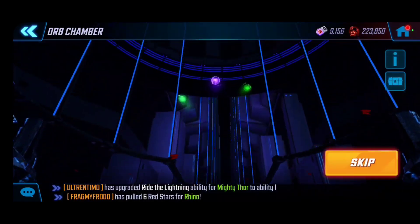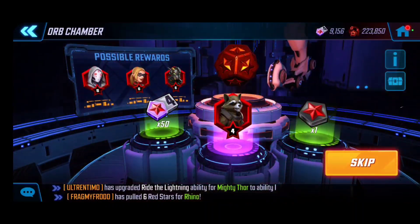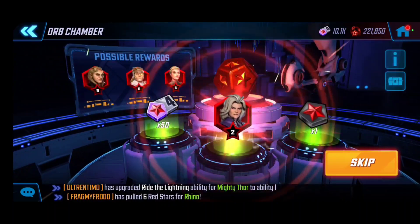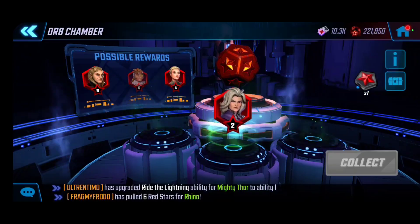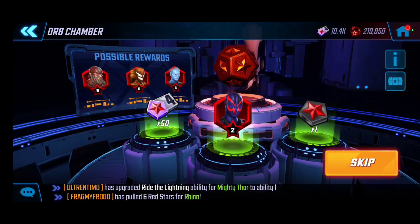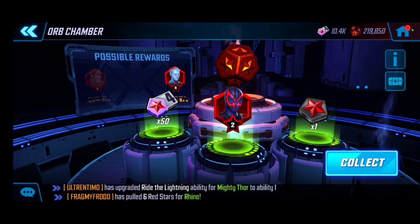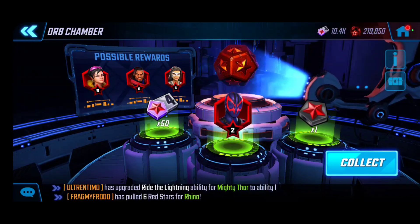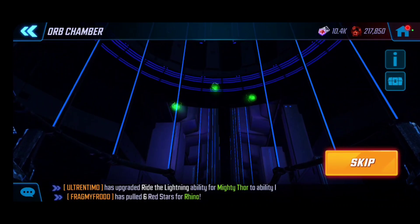Let's get this party started. We're aiming for a two or three red star, which would be really nice. Sometimes my drops are pretty mediocre, and then I come back again and it does better. As you guys saw with my Spider Weaver video, I did it again later and was actually able to get an Elite 7, so we got the two red there. Ideally a three would be nice.